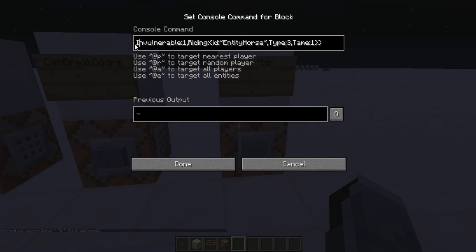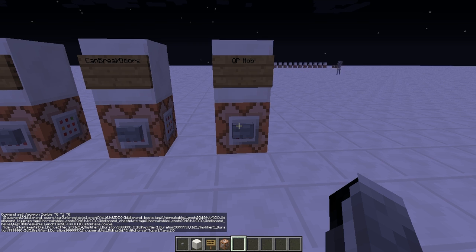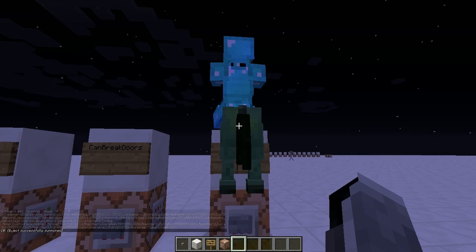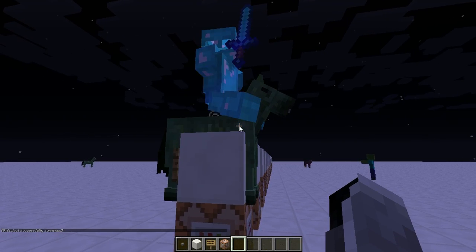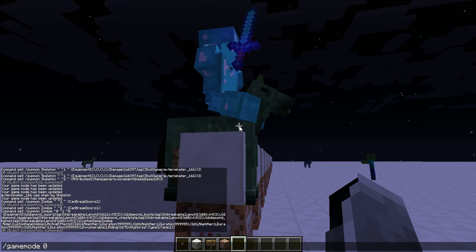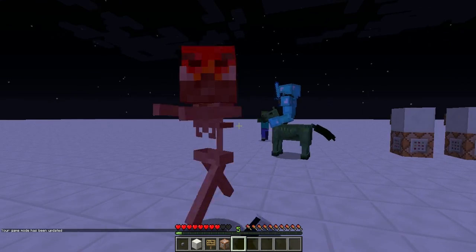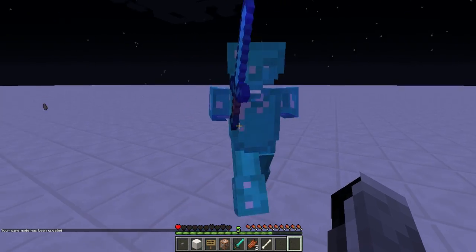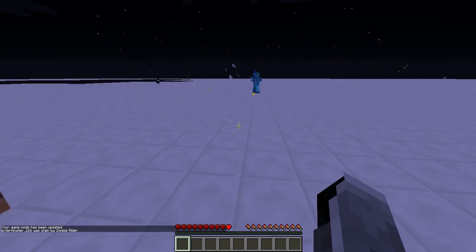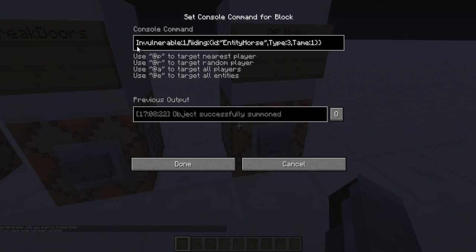Next is an OP mob — the command is so long I don't even want to go over it all; I'll just put it in the description. It basically combines everything: tons of potion effects, attributes, full armor, and it's riding a horse while invisible. I tried fighting it and it's pretty overpowered — I'll just leave the command below.